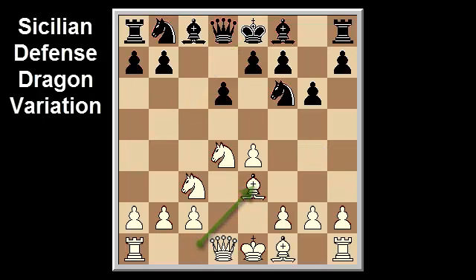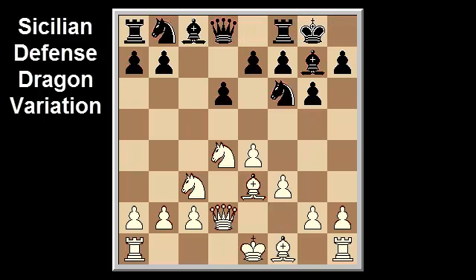After bishop e3, bishop g7, f3, castle, queen d2, knight c6, there are fundamentally two distinct branches: with 9. castle queenside, leading to more positional play, while 9. bishop c4 leads to highly tactical double-edged positions.